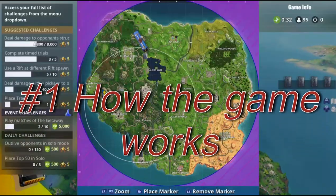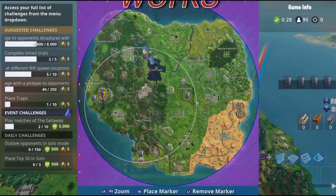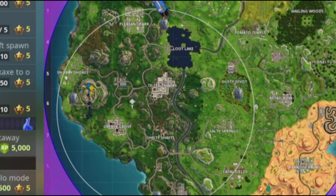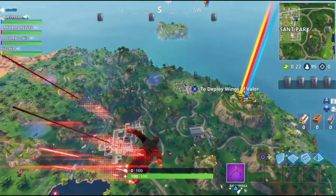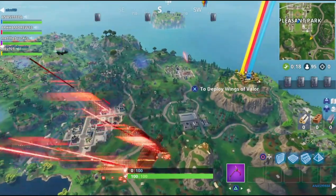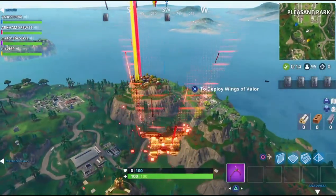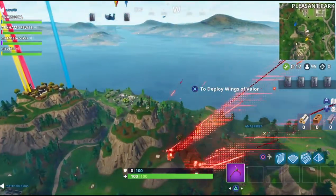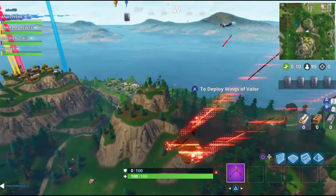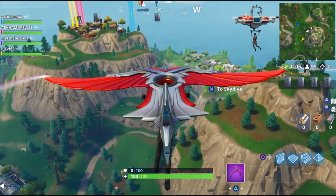Number one: how the game works. The easiest thing to know is how this mode works. In High Stakes, you'll work with your team in a squad-based game to retrieve the treasure in the safes and escape the island before the storm comes in. When the game starts, you'll see four different safes. The safes will start to drop like a supply drop and land halfway through the time limit for the van to arrive.